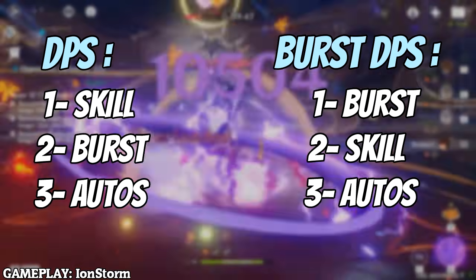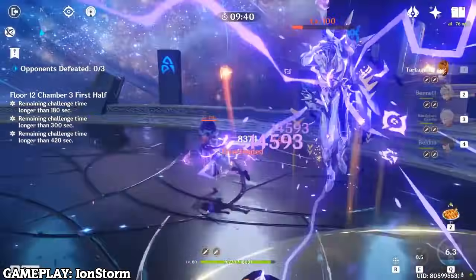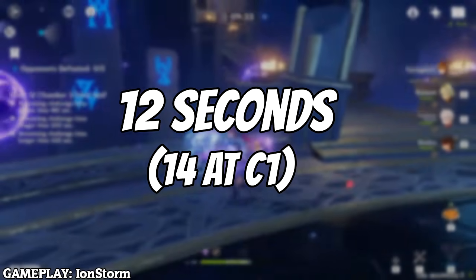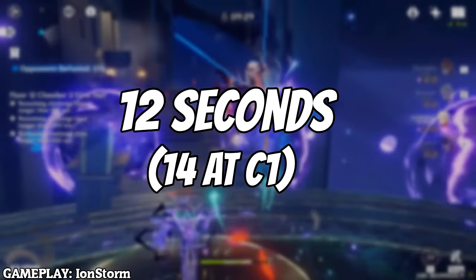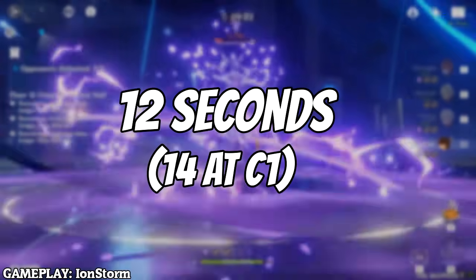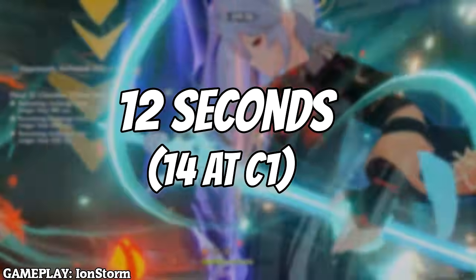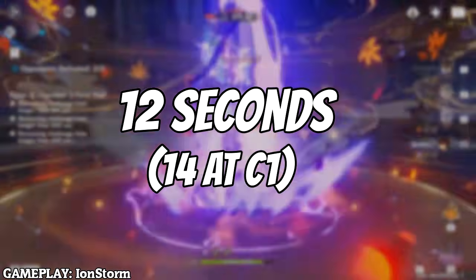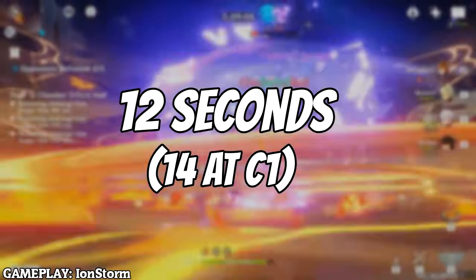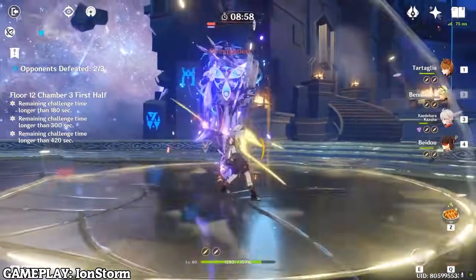The first tip is you want to stay in Childe's elemental skill or melee stance for no more than 12 seconds. If you have him at C1 you can stay a little longer, maybe 14 seconds, but at C0 12 seconds is the way to go. The longer you stay, the longer cooldown you'll have on his elemental skill. 12 seconds is the best sweet spot — staying longer gives a way longer cooldown that's not worth it.